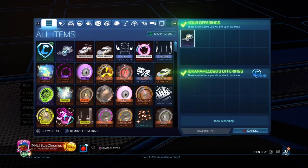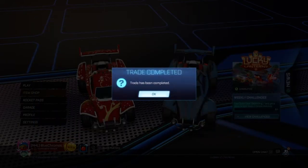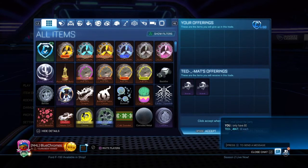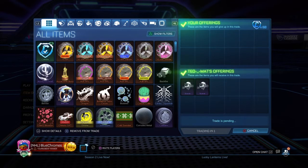40 credits, 10 credit profit, really easy. Now because we've got a bit more credits, we're going to pay 60 credits for these two non-crate very rares. We're going to try to flip them for 80 credits — an easy 20 credit profit.